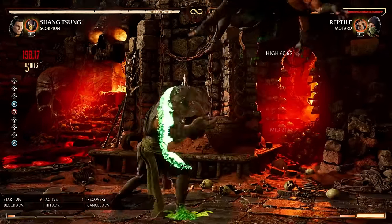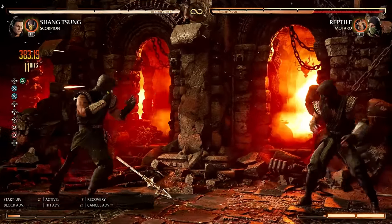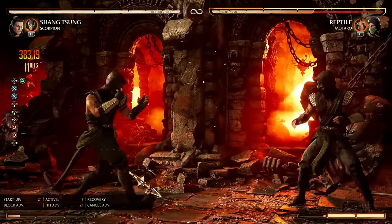I actually do know Reptile. 38% with no cameo and no meter spent — Reptile already hits kind of hard, but Shang Tsung is like top 5 damage.